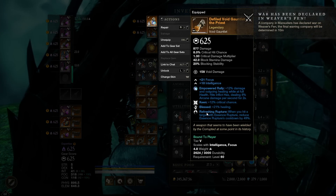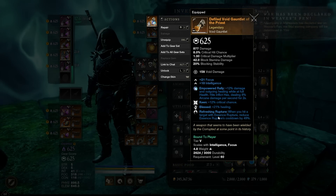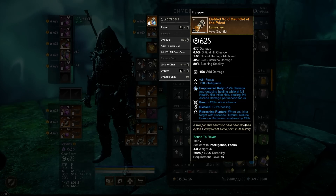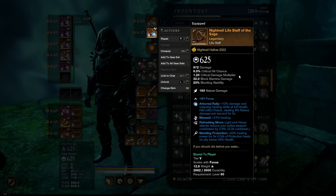The Void Gauntlet I'm using has Refreshing Rupture. This perk is pretty awesome because you can apply it to two or three different enemies at the same time, the cooldown is always available. When you land Rupture on something, it reduces the cooldown by 50%. We're also using a Blast Refreshing Move and Mending Protection Lifestaff.